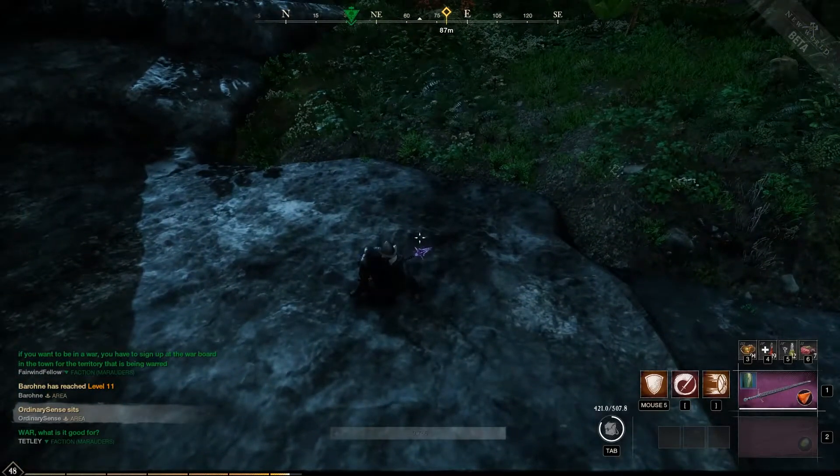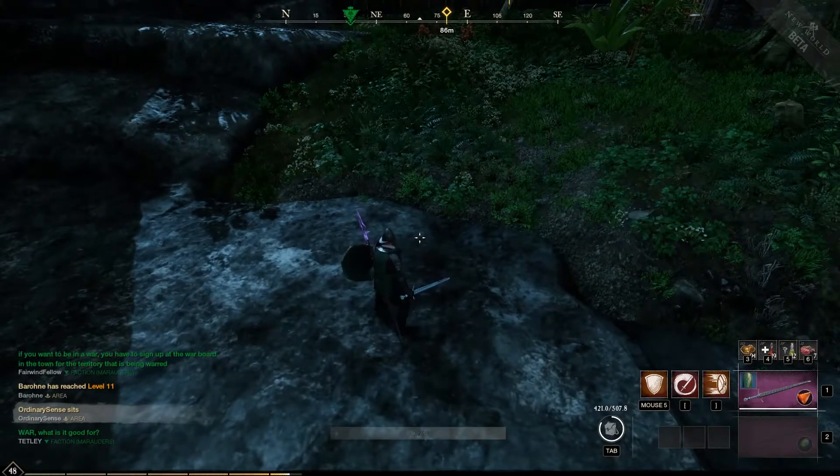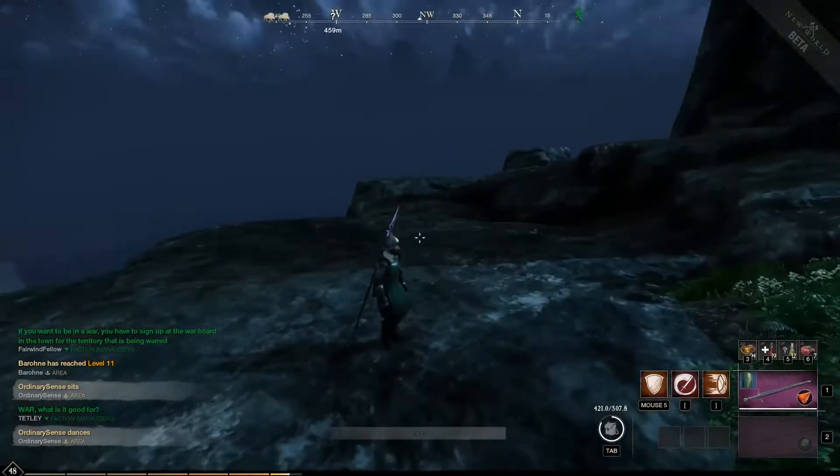When you're in one emote and you want to go into another one, you have to reset your position. So you just press W, move a little bit, and then you will be able to press P again to do a different emote.